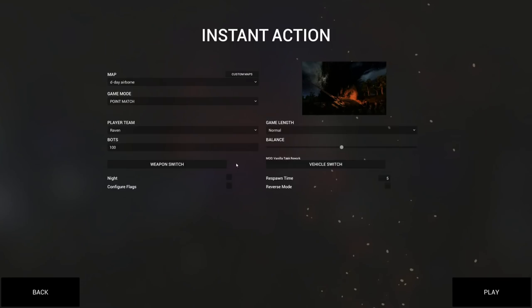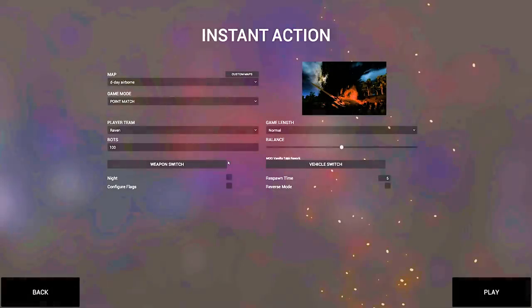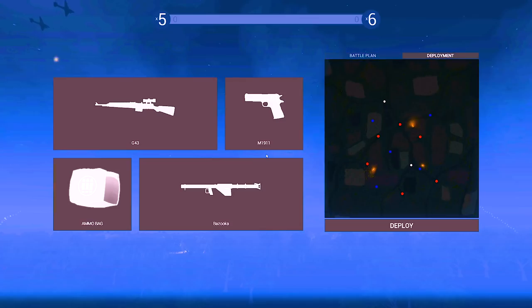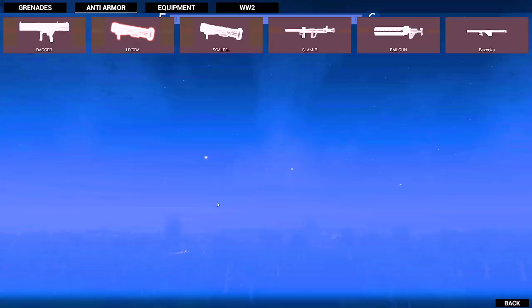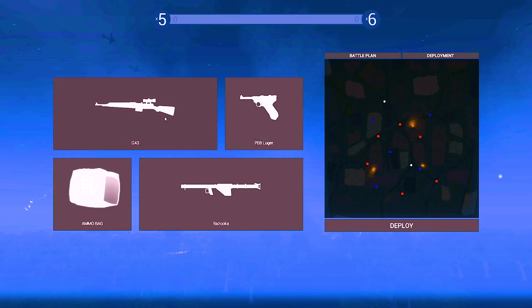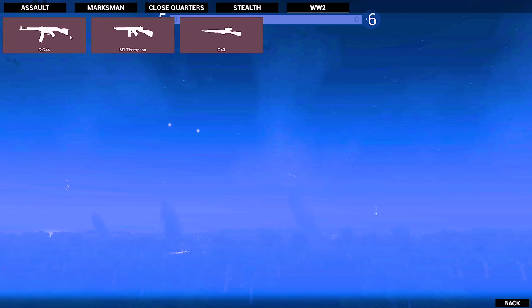What we're going to do is use the Flakvierling, which I believe is what they called the anti-aircraft gun — four barrels, each 20 millimeters. Instead of, like, American 50-caliber machine guns. We need Saluka because Saluka is wunderbar. We got the railgun in here.